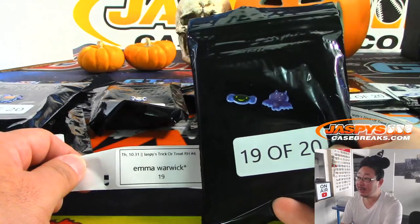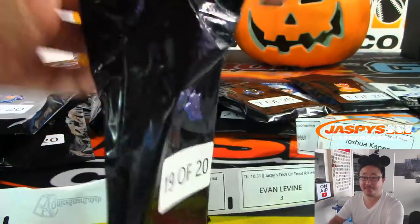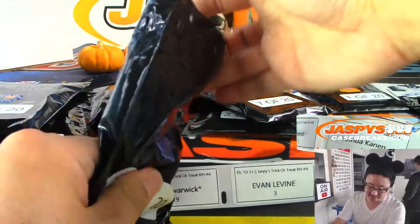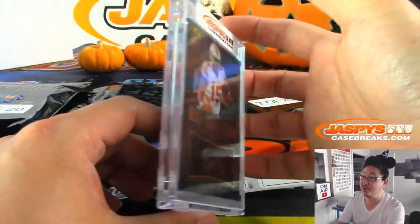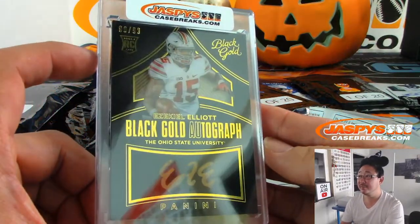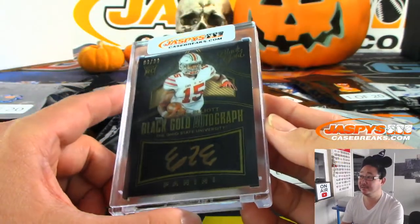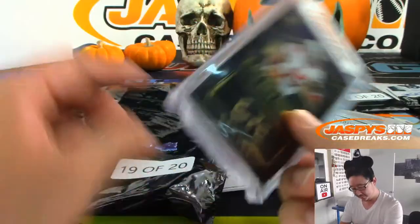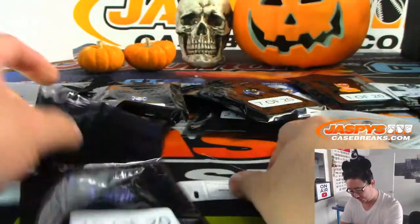Emma, last spot, Mojo 19 — spider and a bat, two sticker pack right here. Emma, you are going to get Ezekiel Elliott Black Gold autograph rookie, 90 out of 99. Been picking up right where he left off — pretty good player.